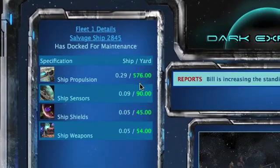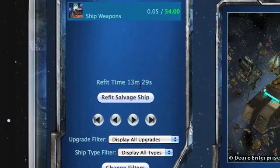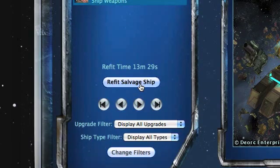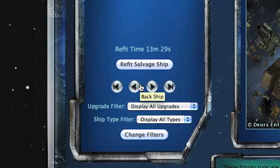If the spec is shown in green, that means the refit will be an improvement. If it's red, the planet or mobile shipyard isn't at as high a spec as the ship currently has. As we go down we can see how long it's going to take to refit this ship, and there's a refit button — when you select that, it makes the purchase and begins the refit.